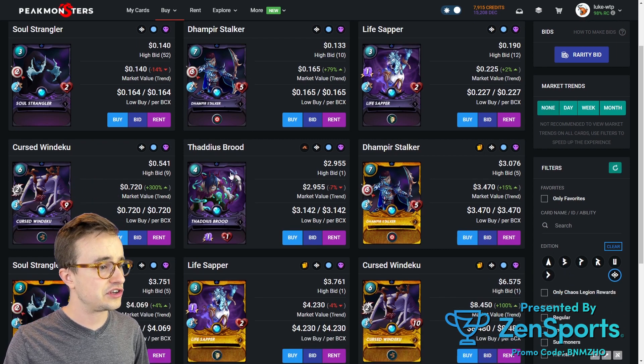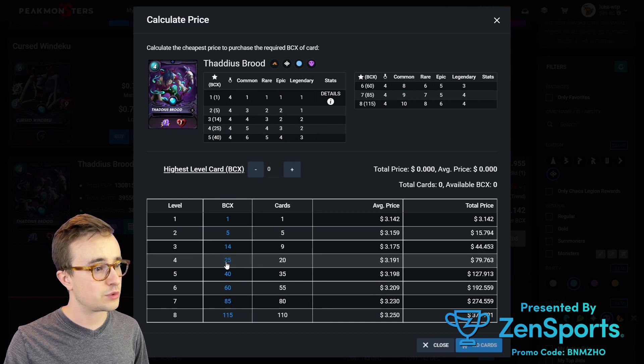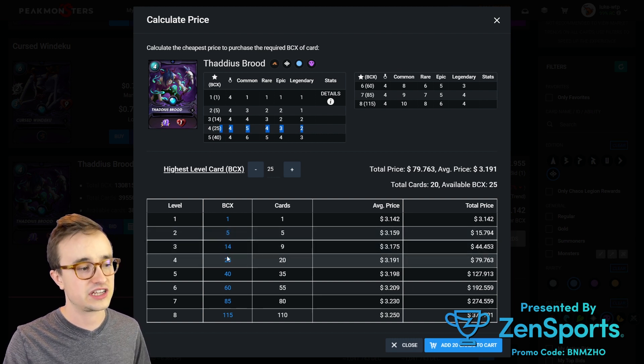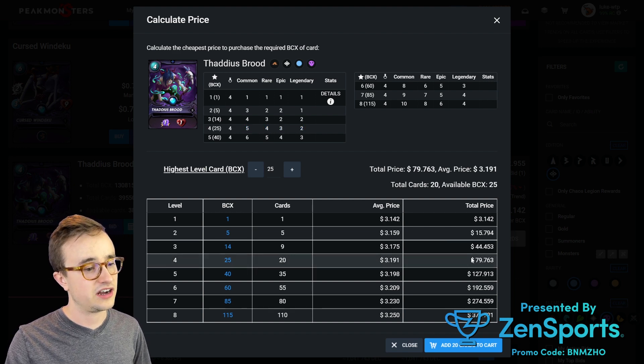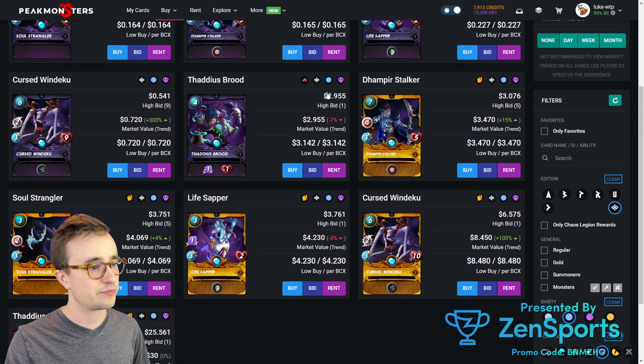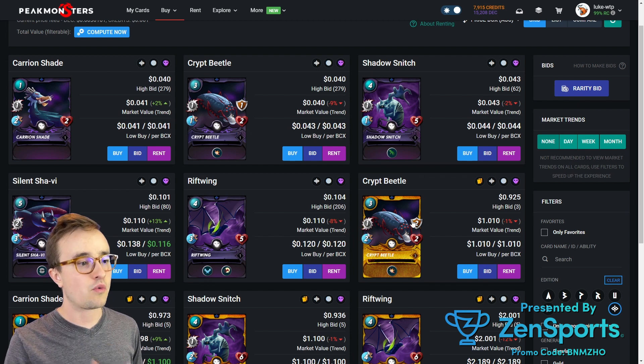What I'd be doing is a bulk buy of Thaddeus at level 4 — which is what we want for a silver max cap. Maybe you can't afford that right now, so you start with level 2, then level 3, and eventually get to a level 4 Thaddeus as you get rewards, giving you the max card for silver-level play. Estimated cost was 79 bucks for a level 4 Thaddeus, but you could also use the Peak Monsters bid system to try to get lower prices as new cards come on the market — maybe 10 to 30 cent discounts using the bid system.